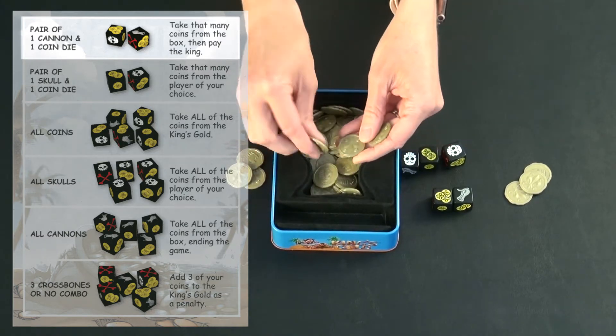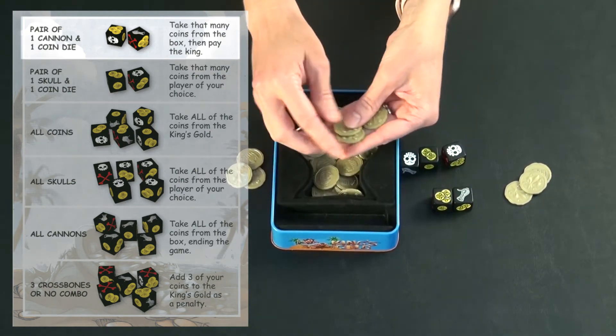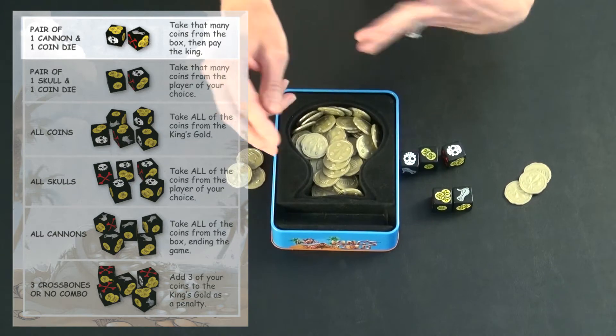If there's an odd number — say only three coins left and this is what you got — you would take one coin and the king would get the greater amount. He would get the last two, because he is the king.